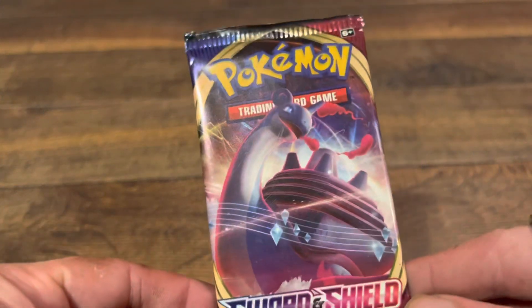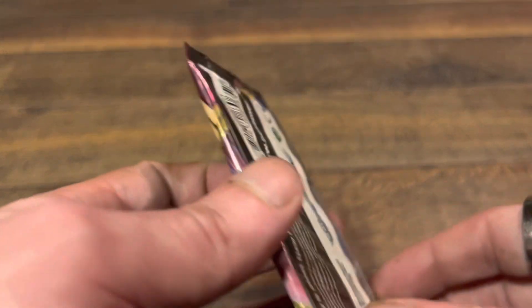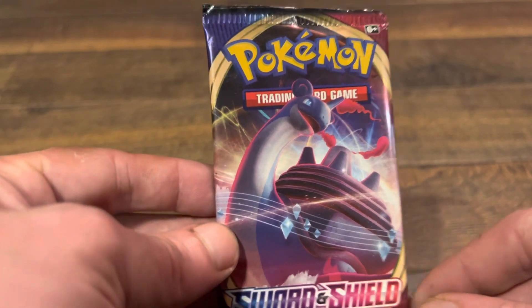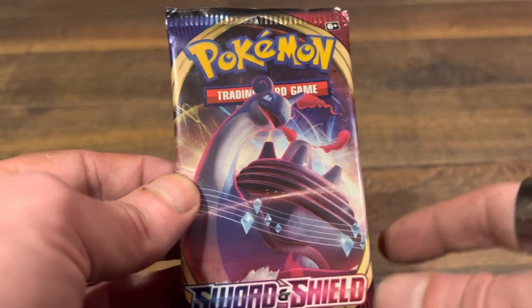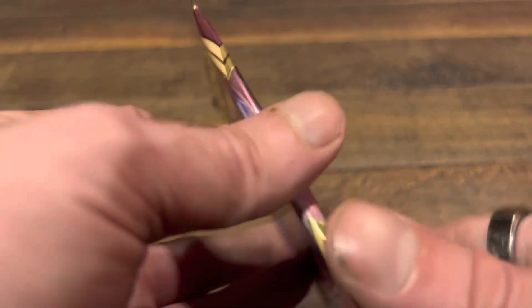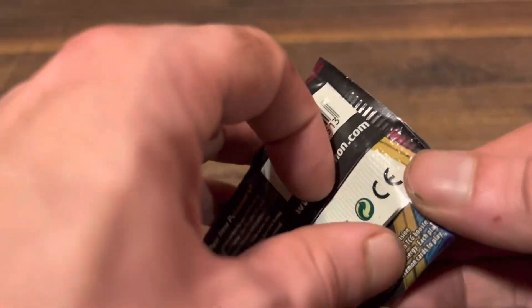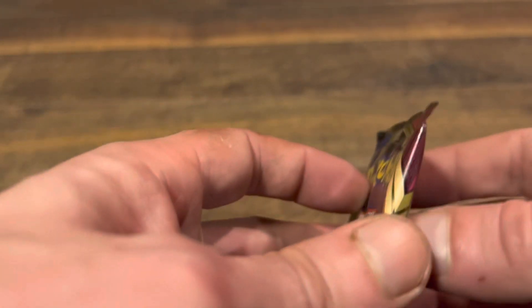Recently got a nice pack of Pokemon cards from the Collector's Club just by holding the NFTs. Hold the NFTs, earn club tokens, and you can use those club tokens in the Collector Zone marketplace for sports cards, Pokemon cards, memorabilia, and more. Going to open this up to see what we got — hopefully something nice — a 10-card Sword and Shield booster pack.